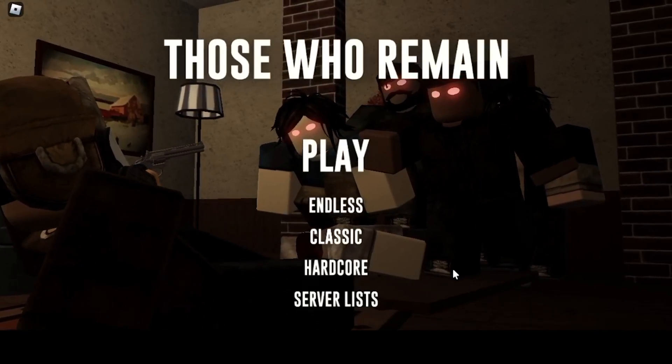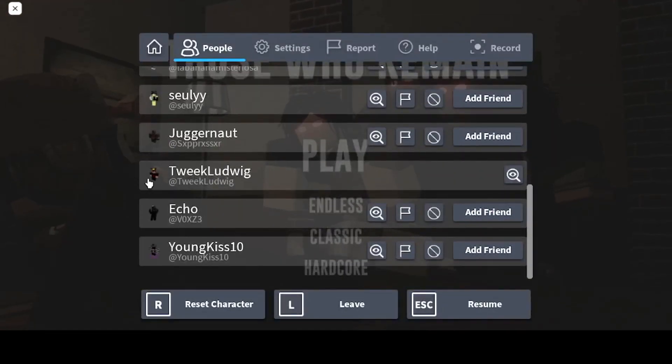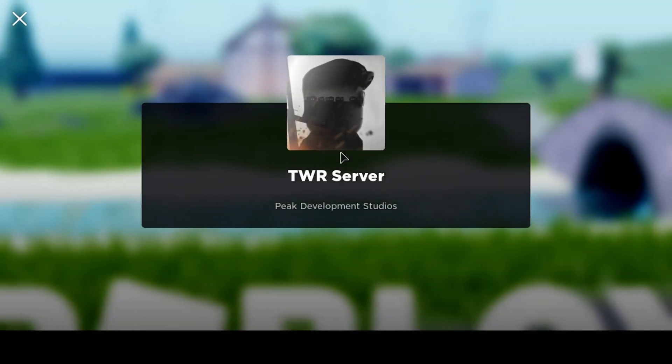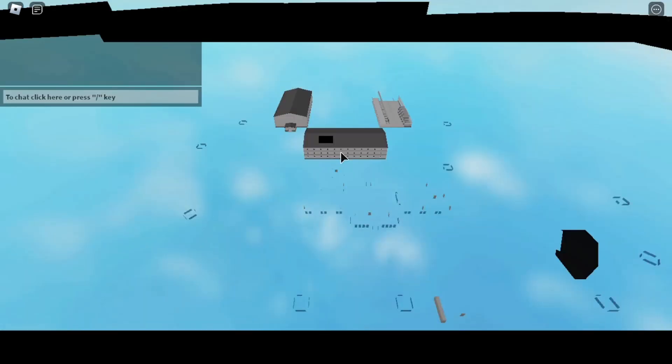Hey guys, so today I'm going to be doing the Those Who Remain tutorial. As you can tell, I'm on my alt account because my name is different, and I'm just going to be playing regular today. I'll just click play and it'll bring me to a random server. I've done nothing on this account — I only have the default weapons: the Son of Shotgun, G17, stuff like that. I have no money, no experience.